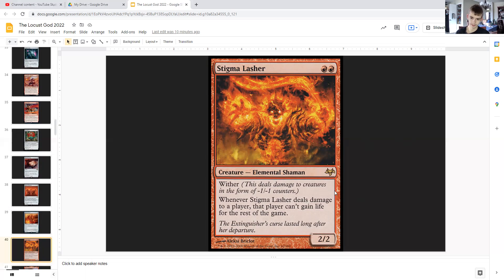Stigma Lasher: for double red, it's a creature elemental shaman with wither, meaning it deals damage to creatures in the form of -1/-1 counters. It's a 2/2. When it deals damage to a player, that player can't gain life for the rest of the game. So this just completely stops your opponent's lifegain game plan. If they're playing white and they have a lifegain strategy, they are out of the picture — unless they have a 'change life total' effect. That means your locust tokens can swing in without it being in vain.